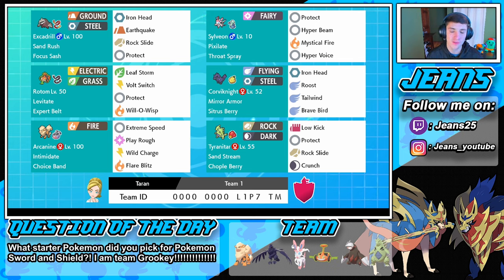Rotom is rocking Leaf Storm, Bolt Switch, and Will-O-Wisp to do some burns. Then we got a Choice Band Arcanine — I love this moveset on him, it's so versatile. He has Extreme Speed for priority, Play Rough, Wild Charge, and Flare Blitz. Since he has Choice Band, it's good to give him a versatile moveset, and we can always Dynamax to switch into a different move if we really need to. Then we got a Throat Spray Sylveon — when she uses a sound-based move like Hyper Voice, her Special Attack is going to boost and she'll be an absolute unit.